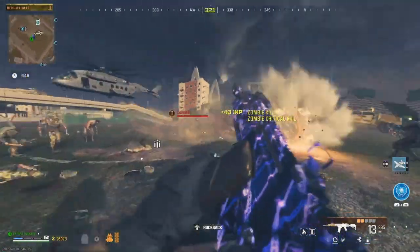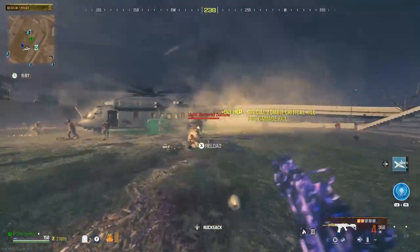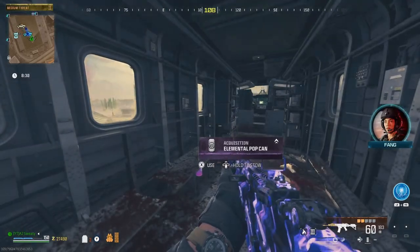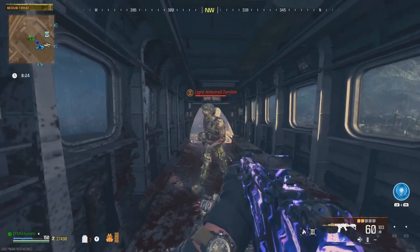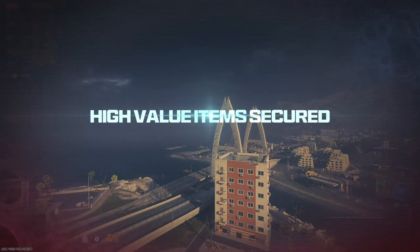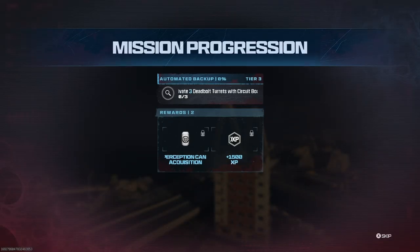We need to get the hell out of here because we're probably gonna die again. Tier 2 exfil is chaotic as hell, so I really do suggest tier 1 exfil if you're not an experienced player. The plane is going up — why the hell is there a zombie on the goddamn plane? Anyway, thank you so much for watching, everybody. I hope you all have an awesome day and awesome night. I'll see you all in the next one. Peace.